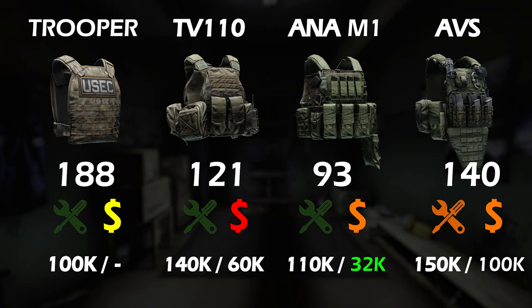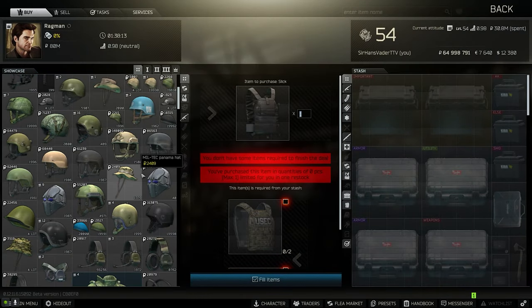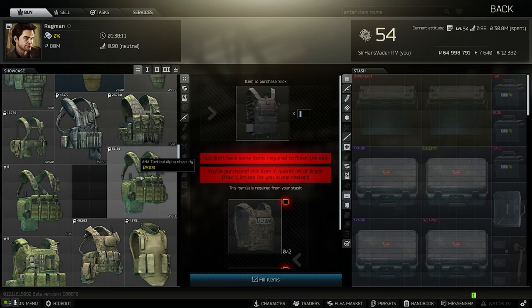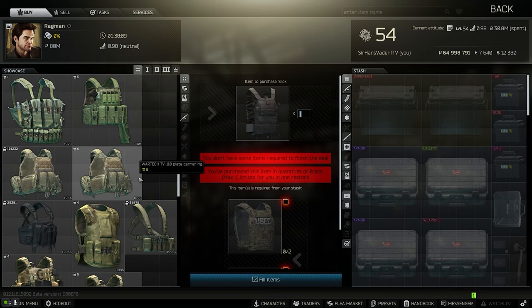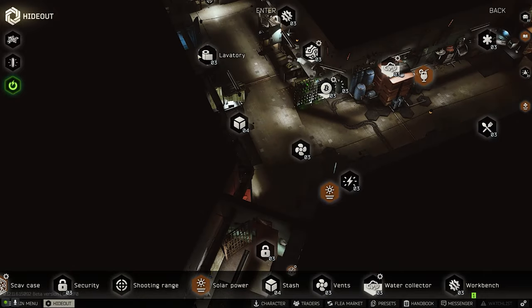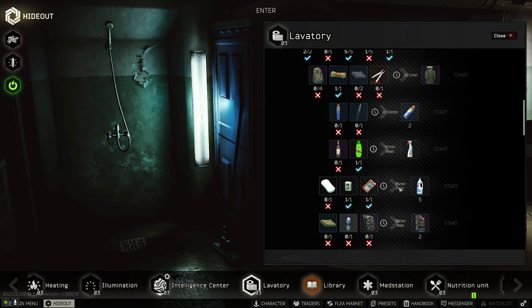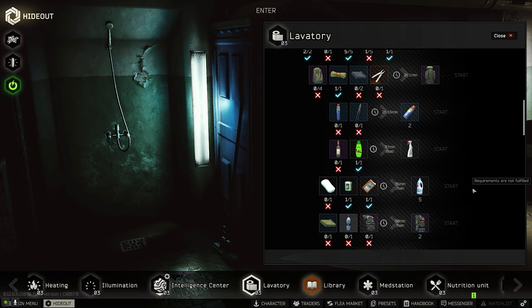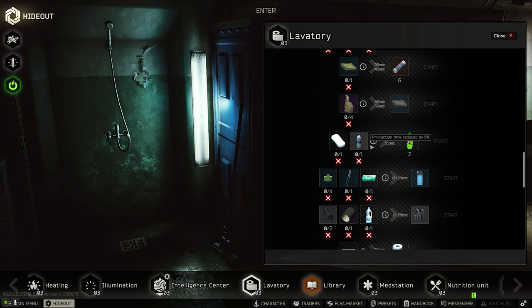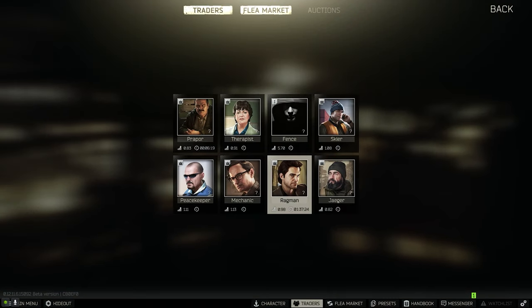With barter trades you can save a lot of rubles if your traders are at the right level. The TV-110 is an amazing rig you can trade for shampoo and bleach — both of which can be crafted in the hideout at the lavatory using pretty common items. If you find those items in-raid, the rig is more or less free.